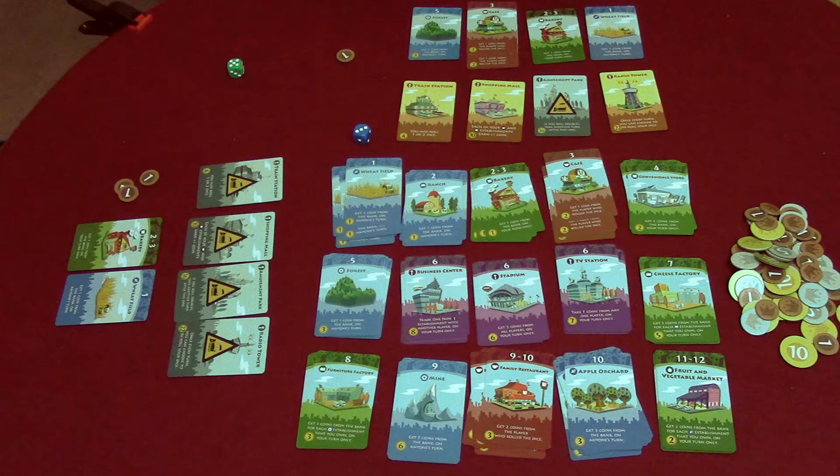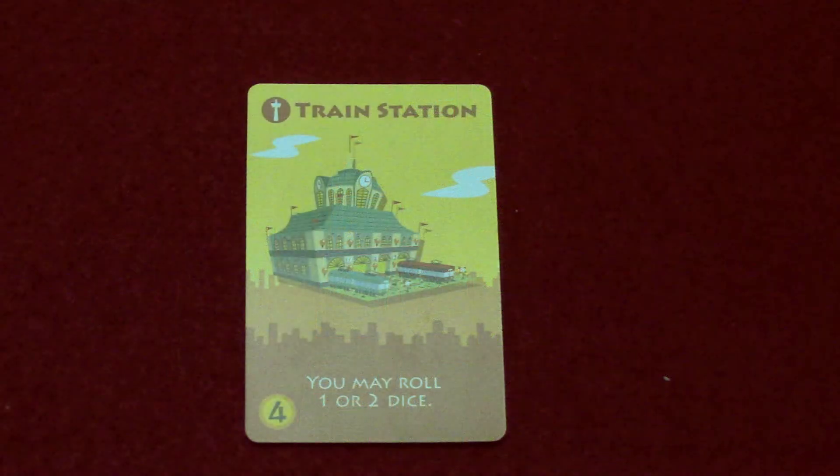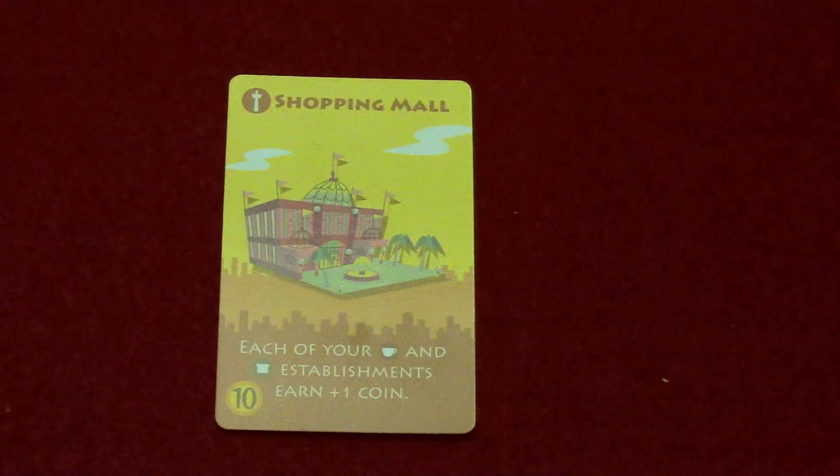Now let's take a look at the individual cards. First, the train station: you can buy it for four coins, and that allows you to roll one or two dice on your turn instead of just one — your choice.